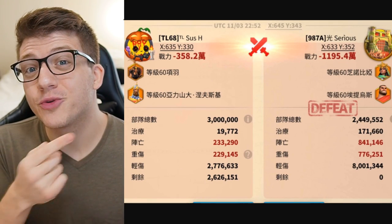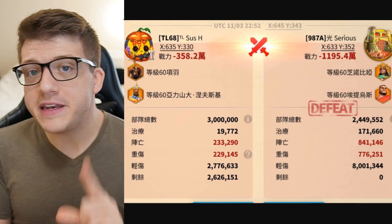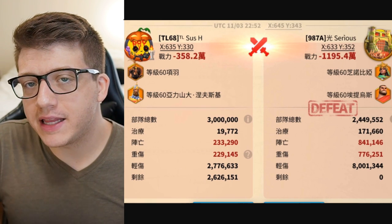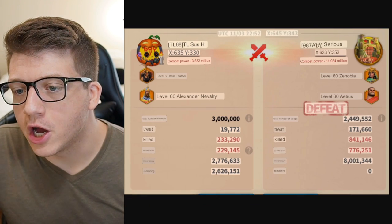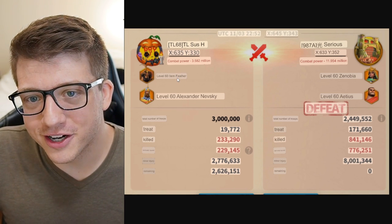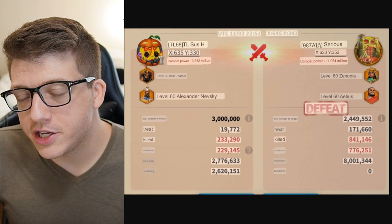There is a secret strategy to trading three to four times better than your opponents when you're rallying them, even if you have fewer reinforcements. Today we're going to talk about it. This rally report on the screen here was from my most recent KvK — you can see this was from about a month ago. In this instance, we were rallying the enemy-controlled pass with a Zanyu Nevsky.